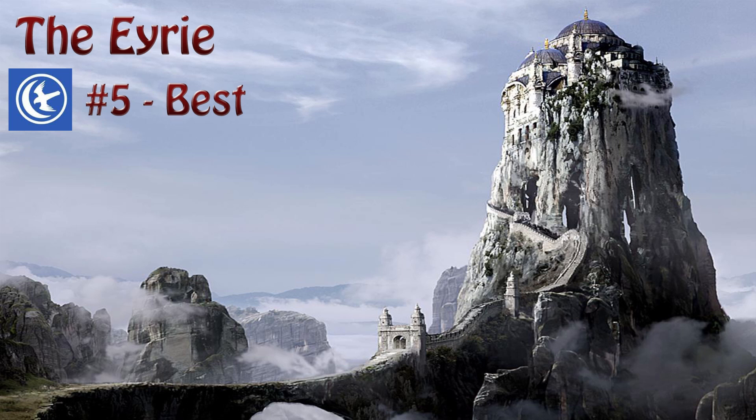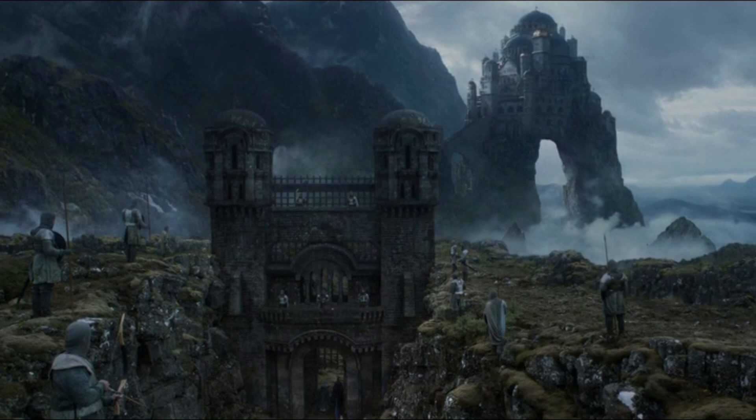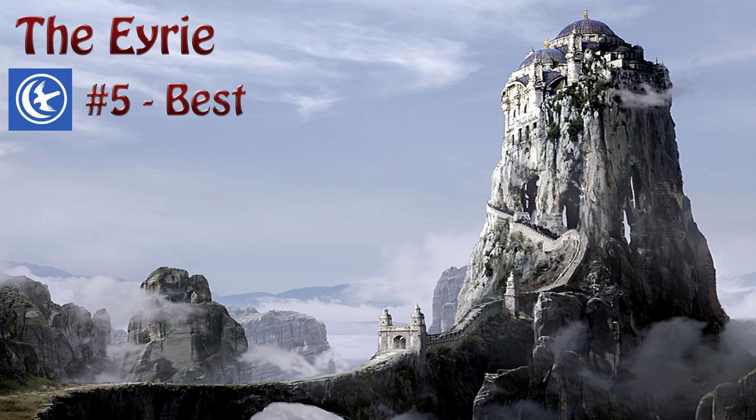For fifth best, we have the Eyrie. This is one that definitely surprised me a little bit at first, as I thought it would be ranked a fair bit higher. I mean, it's high up, it's secluded, you could cut off the narrow pathways leading up to it — and yeah, you'd probably just starve to death. The unique positioning and structure of the Eyrie is kind of a double-edged sword. You're probably gonna be safe up there, but no way of getting back down means no way to get yourself more food after you run out of the very small amount that you could store there. But assuming you only had a small group to feed and enough time to slowly bring up the food beforehand, the Eyrie could be just fine, at least for a little while.